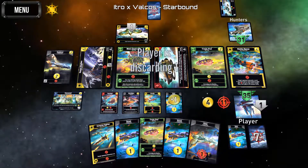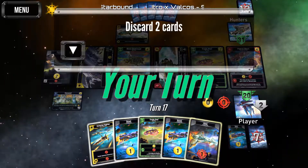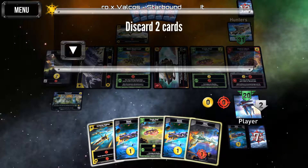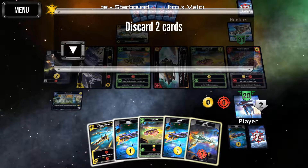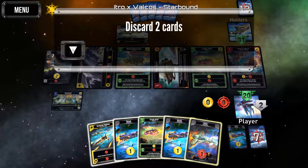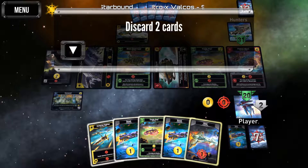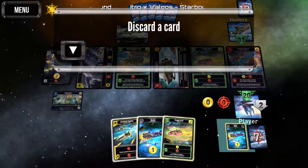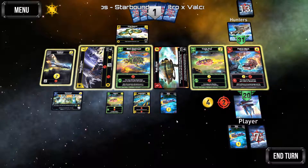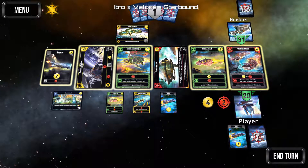He's going to be discarding, so that's good, and we're going to be discarding too. Let's get rid of this viper. We've got three, four, five total — but we have to discard two. Get rid of this guy and that guy; force him to discard. For the four purchase I think the best move is to grab the destroyer.